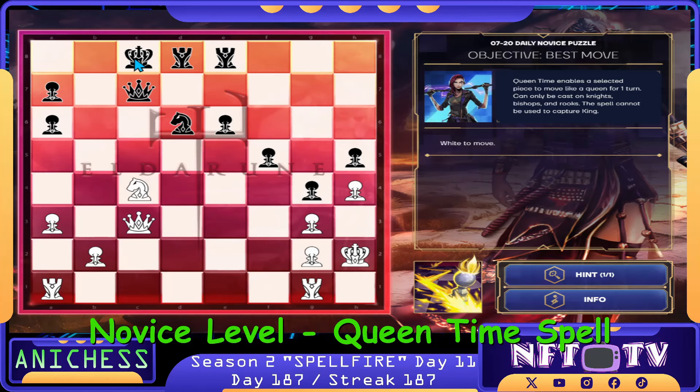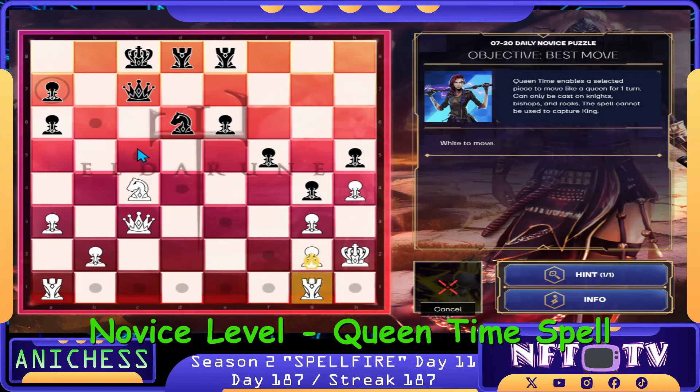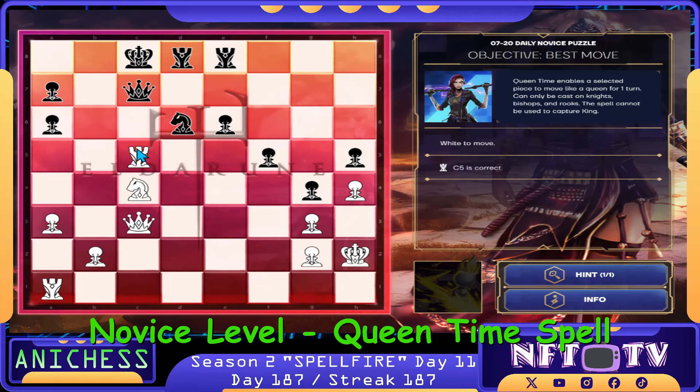Here is the opponent's king — it's more protected, guys. So we can use Queen Time already on our Rook in G1. We move it here to C5. That's the first move, guys. That's correct.